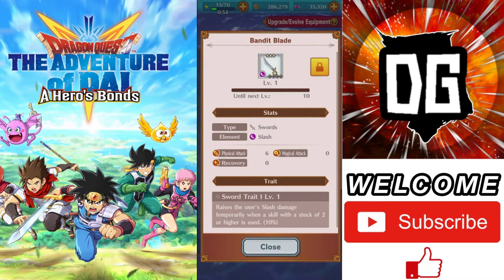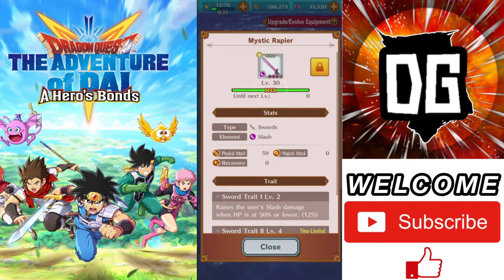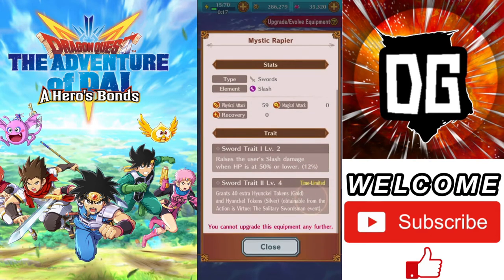That is actually a way you can increase the weapon so it becomes even more powerful and raises your level cap, because this particular weapon right now is only maxed out at level 15. But like this one right here, I'm actually maxed out at level 30 and I've got three red diamonds down at the bottom. Every one of those diamonds gains you another five levels, so that way you can become even more powerful. Not to mention, every time you increase the levels, you can see I'm actually raising the traits.